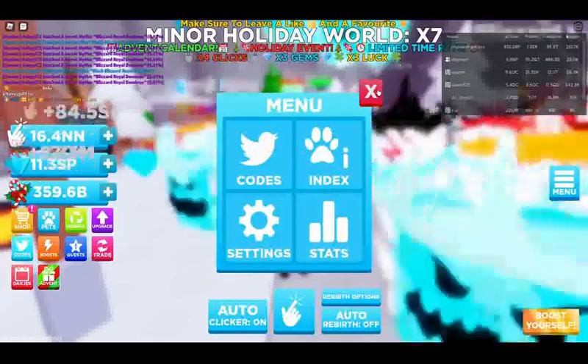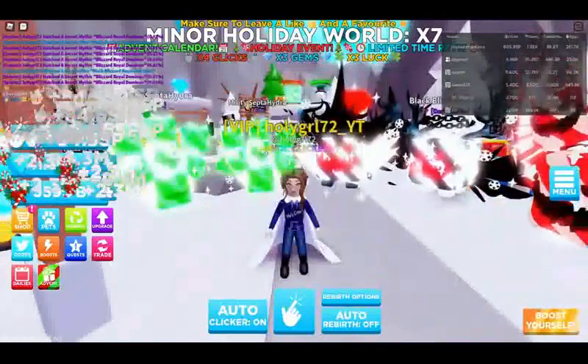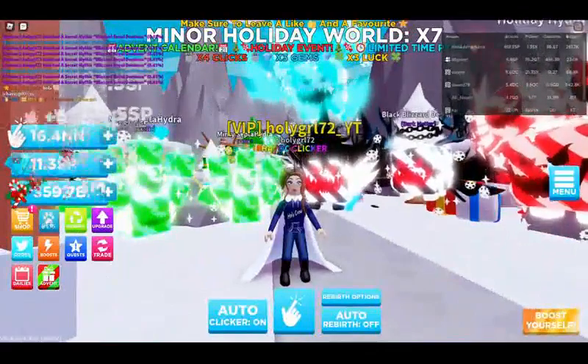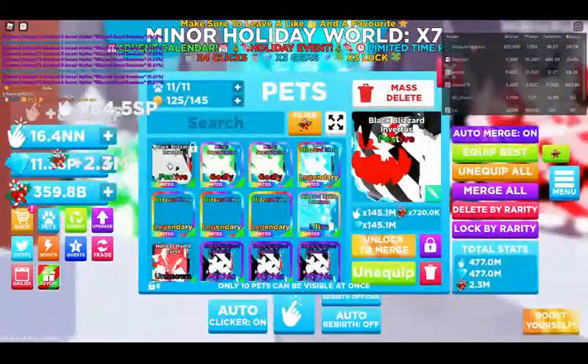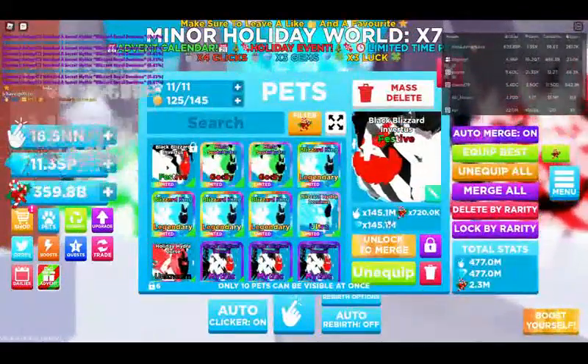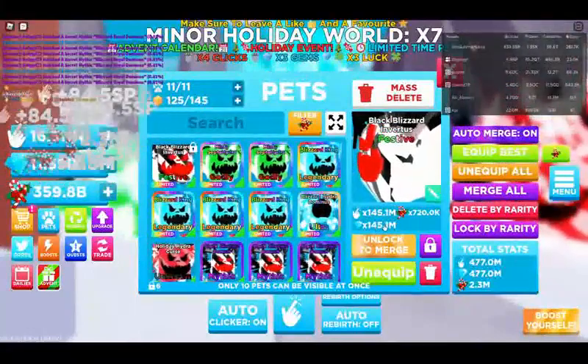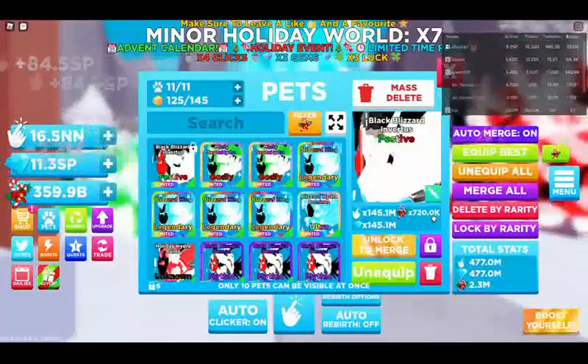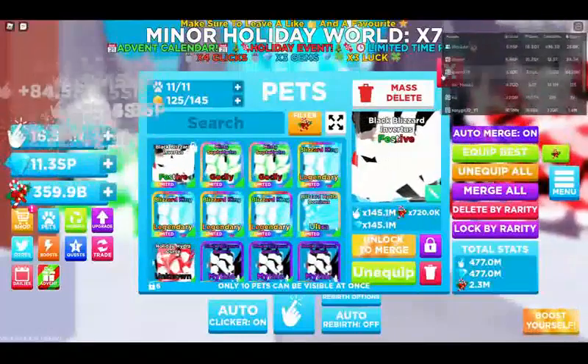So there is the Black Blizzard Invertus. Its stats are 145.1 million clicks and diamonds, and 720k on the candy. It's really good, and so are all the others.